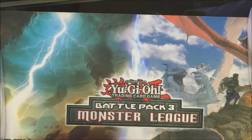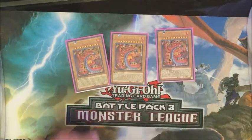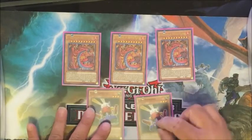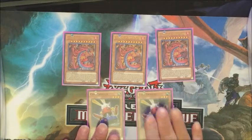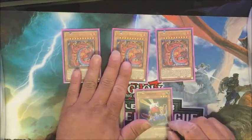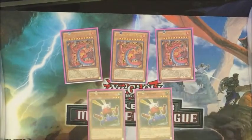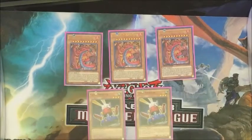Another variation is the Hieratic build. It's a little slow for me because Hieratic isn't really searchable. However, if you want to use that, you can also run Card Trooper — it's searchable by Geargiagear X, and you can activate it to send continuous trap cards to the graveyard to feed Hieratic. Because of all the continuous trap cards in the deck, Hieratic can be summoned really easily.